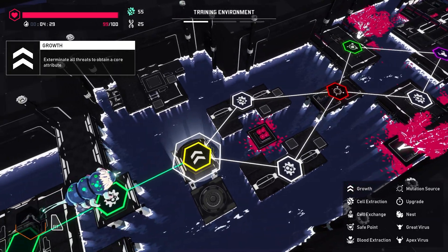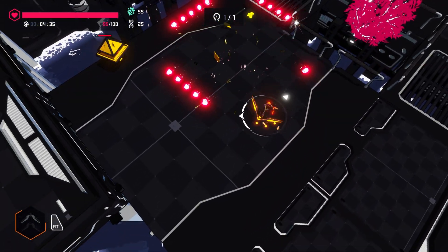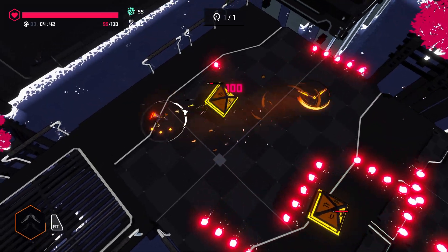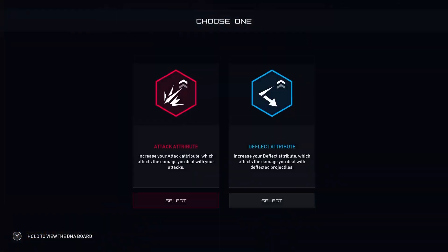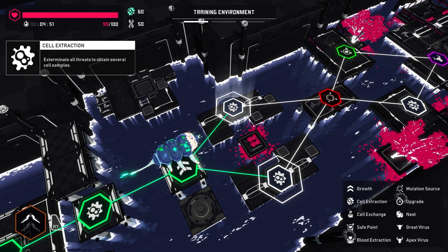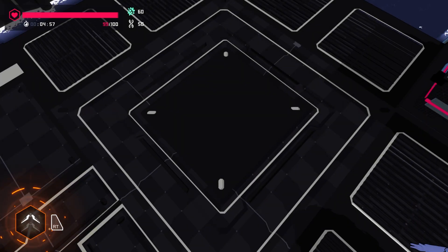So that's cells I've earned. And then there's a cell exchange node later, I presume. This is a growth node. Looks like health — so growth gives you perks. Attack: increase your attack attribute, which affects damage. Increase your deflect attribute, which affects damage. Let's go with raw attack. I did notice there is a timer below my health bar, so I guess these are timed runs to an extent.